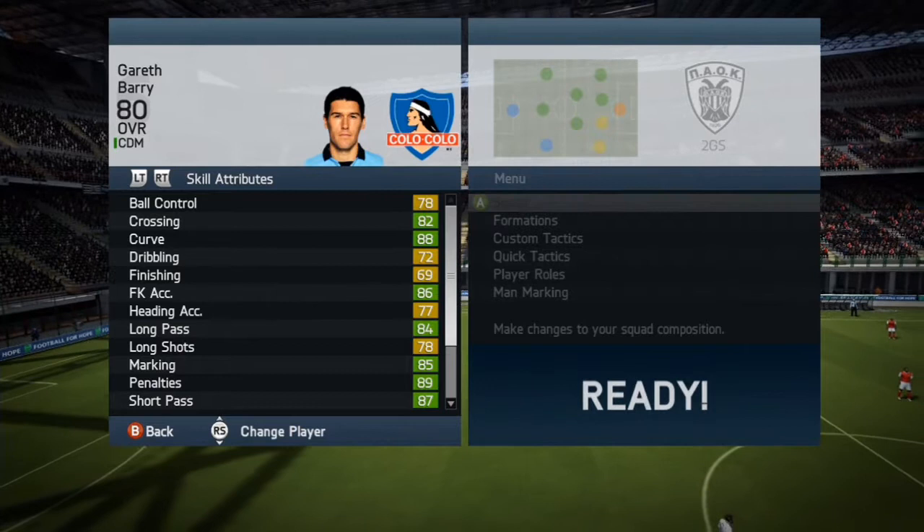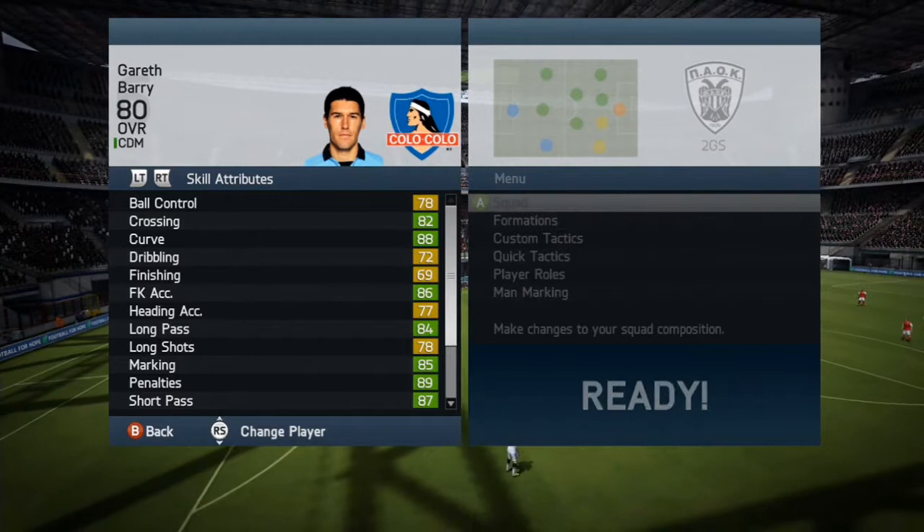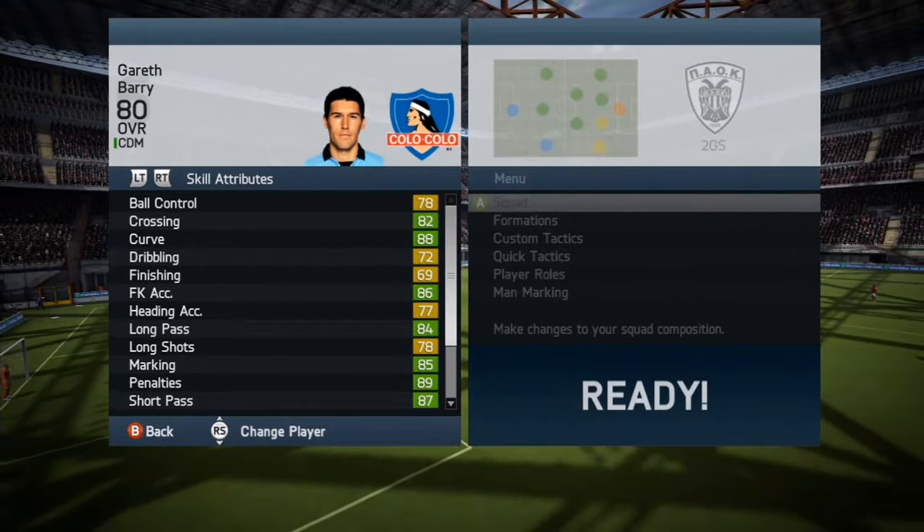Now looking at his stats: he's got 82 crossing, 88 curve, 82 dribbling, 69 finishing, 86 free kick accuracy, 84 long passing, 78 long shots, 85 marking, 87 short passing, 85 shot power, 81 standing volleys, 71 standing tackle volleys.